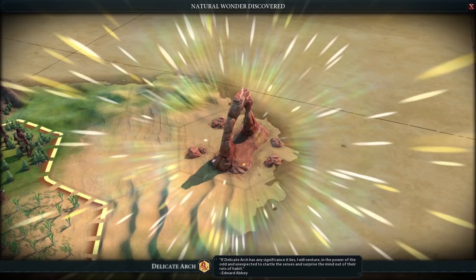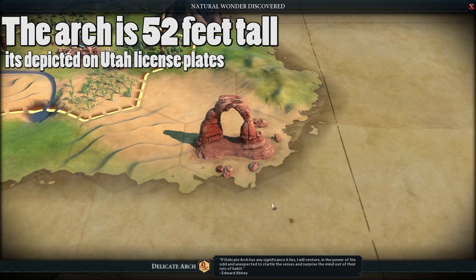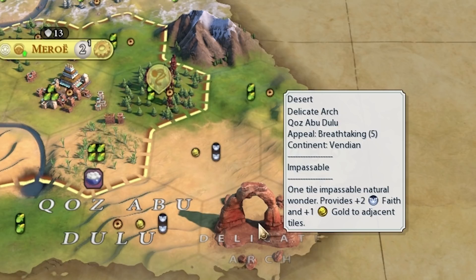If Delicate Arch has any significance, it lies, I will venture, in the power of the odd and unexpected, to startle the senses and surprise the mind out of their ruts of habit. It's a freaking arch in the middle of the desert — I don't think it really has any significance. One Tile Impassable Natural Wonder provides 2 Faith and 1 Gold to adjacent tiles. Hey, I'll take it.